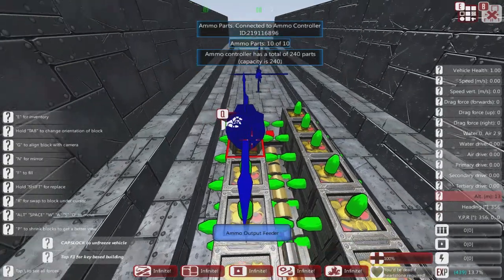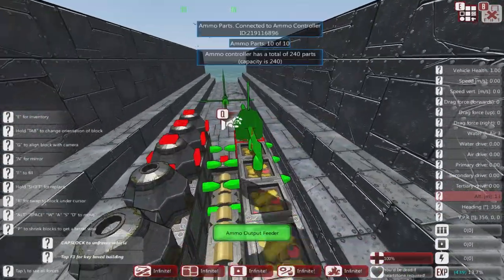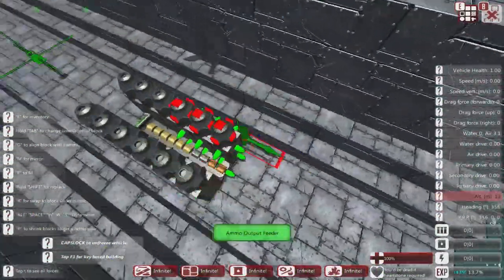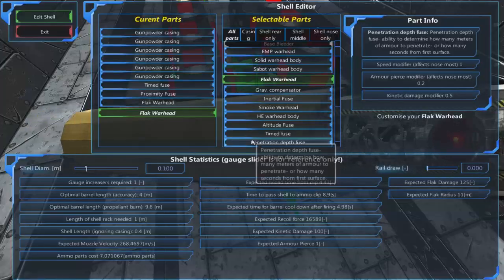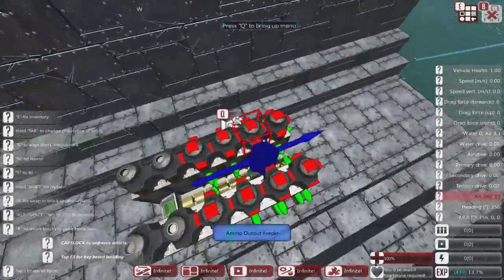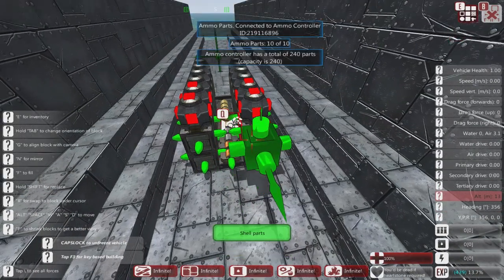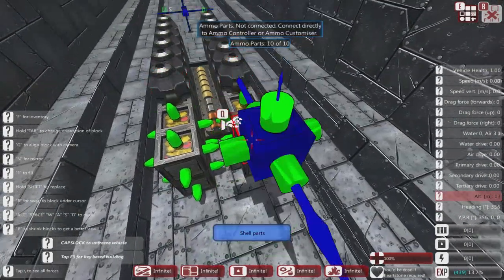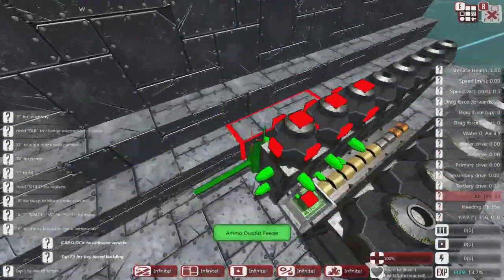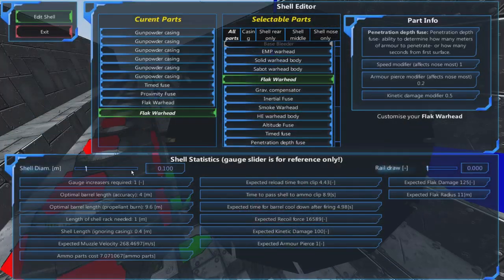Once shells are created, they need to be fed to the gun. We use an ammo feeder — you attach an input to the output, linking which shell we're grabbing. I'll put another row in. That should give us enough outputs. It won't be producing anything yet until we've got something to actually hold these shells.